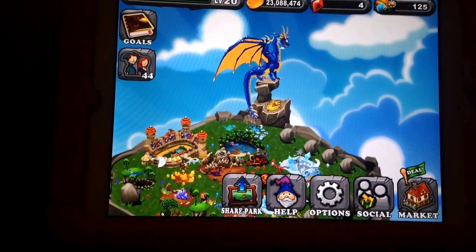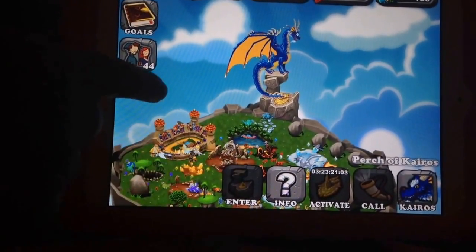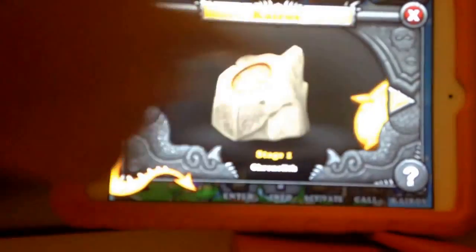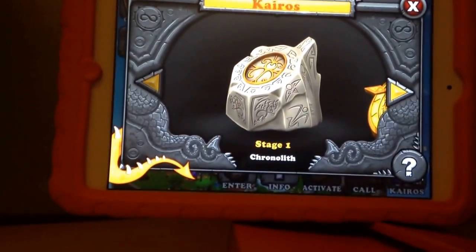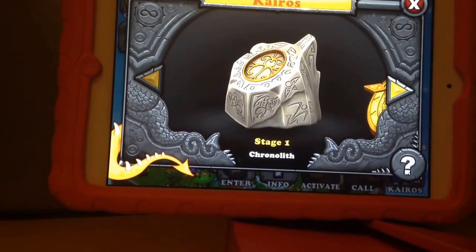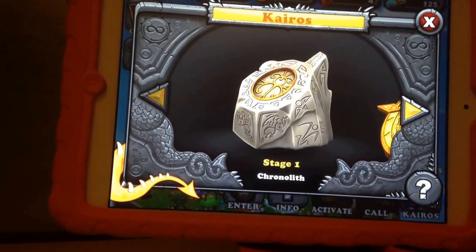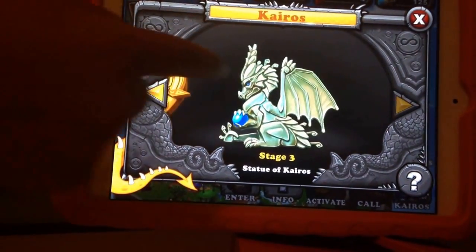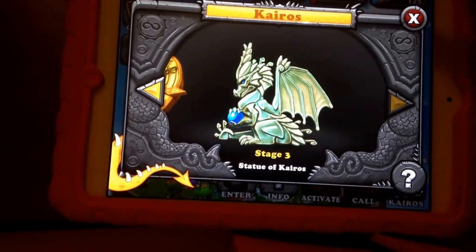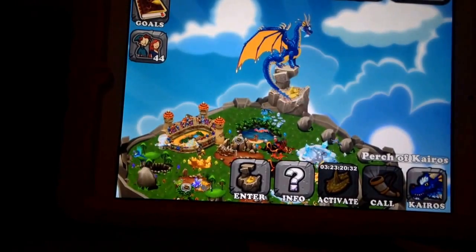Now I will be showing you how to get the Kairos dragon. You have to enter, and there are three stages. You have to play in the dragon track, and then you have to get all the pieces to win, to go through every stage — stage one, stage two, and stage three. When you complete all of them, you get the Kairos. And that is how to get the Kairos, get the Kairos perch, and use the Kairos perch.